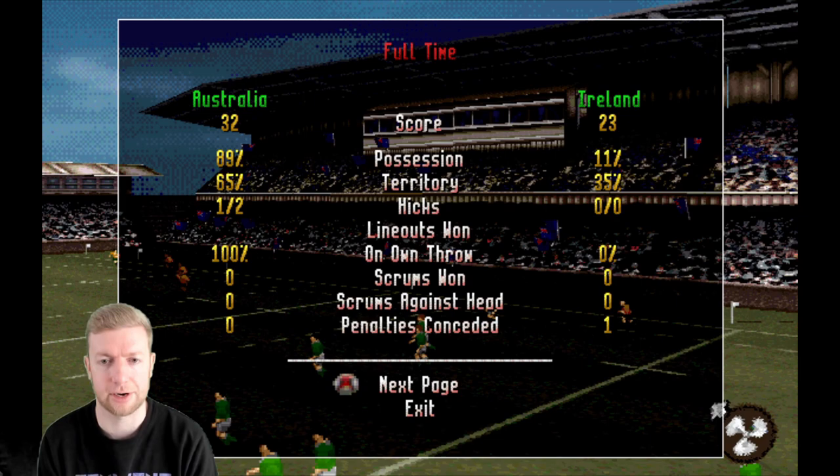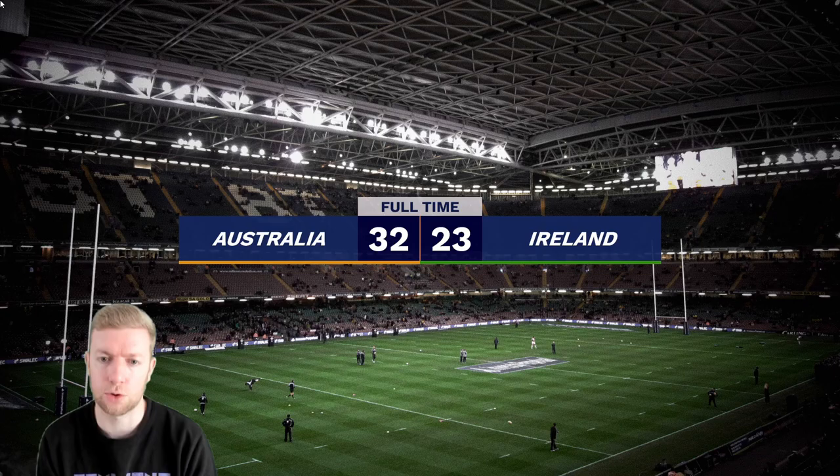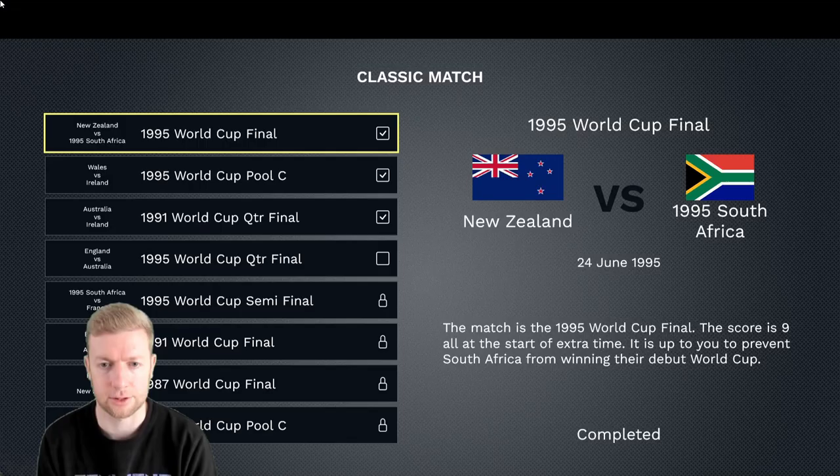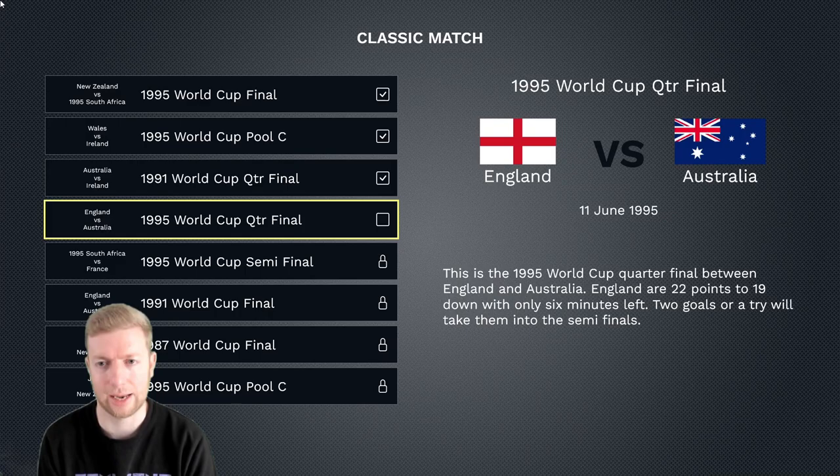There we go — a fairly simple and successful challenge. That has absolutely been nailed. That's the first one that has been fairly comfortable. Australia win 32 points to 23 — plenty of possession, plenty of territory. Brilliant stuff. Let's get back to the main menu. As you can see, the full time score is Australia 32, Ireland 23, and we've got another big juicy tick.